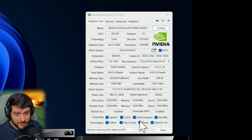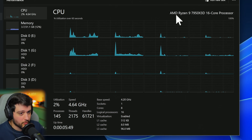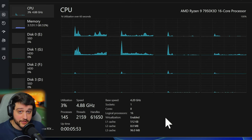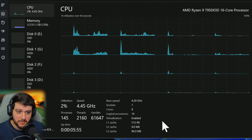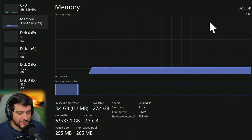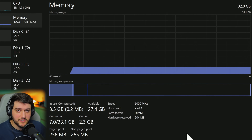You can see all of its specs right here. Resizable BAR is also enabled, and over on the left we're pairing it with a Ryzen 9 7950X3D with half of its cores disabled, so we're only utilizing the 3D V-Cache cores — basically the same as a 7800X3D. Over on the memory tab, we're using 32 gigabytes of DDR5 6000 MHz memory.